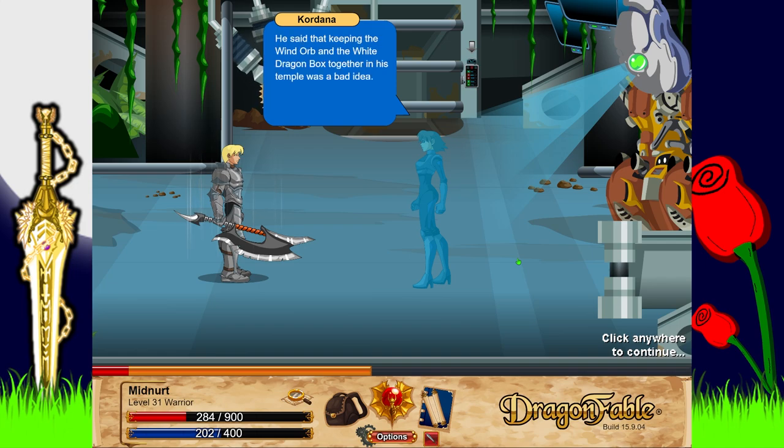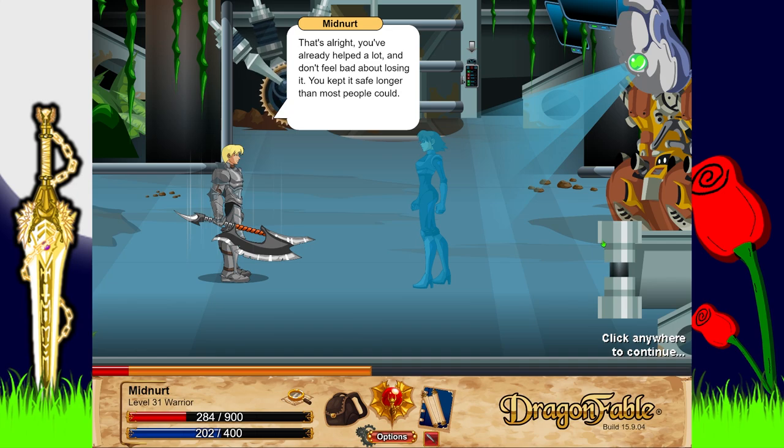He warned me that he might not return for the orb and left me to protect it. He said that keeping the Wind Orb and the White Dragon Box together in this temple was a bad idea. He said he had been searching for a safe, secret place for the orb for three years until he met me. I was not able to keep it safe from Dracath. When the other man took it, he headed north from here toward the camp of Kuchi no Kami. After that, my sensors failed.